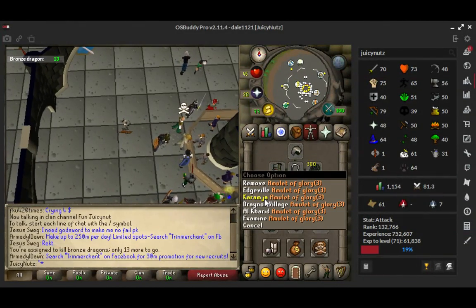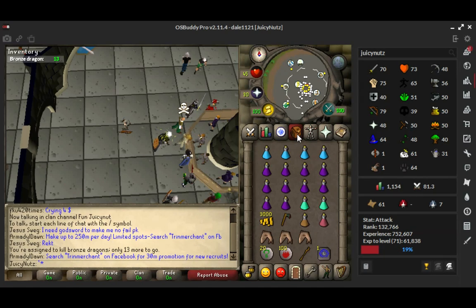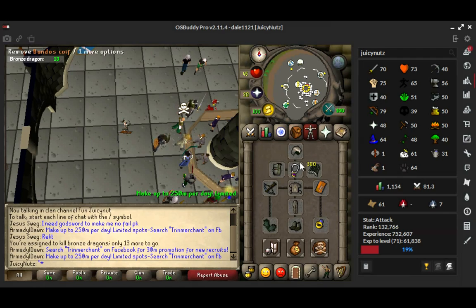Alright guys, in this video I'm going to be killing bronze dragons for a slayer task. It will show you how to kill them without taking any damage. You can even stay there longer because you're ranging them, and you can just make money from them anyway.